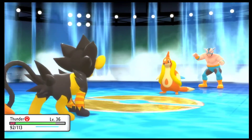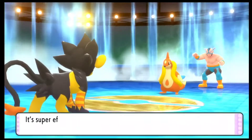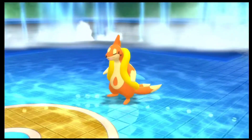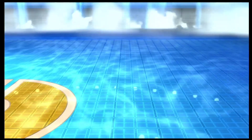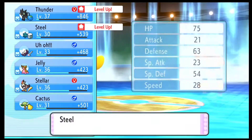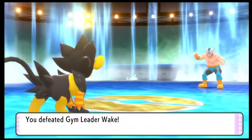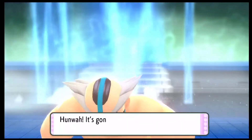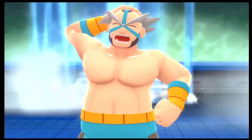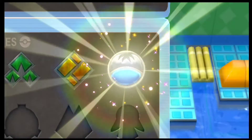Even though my Luxray is 6 levels higher, Floatzel is pretty fast. So if you want to use Floatzel, you can definitely use it — it's really fast and hits pretty hard. And that's how we got our fourth gym badge! We have defeated the gym leader and will get a few more stickers as well.